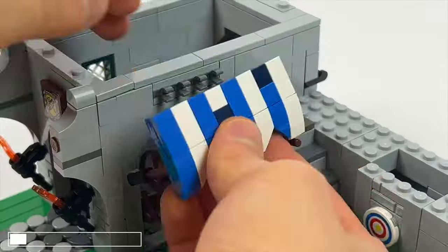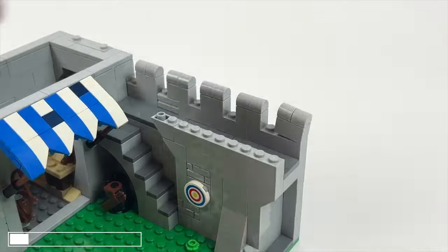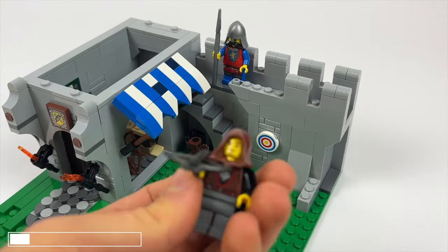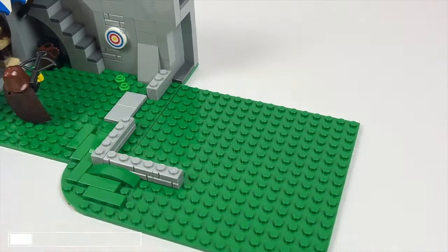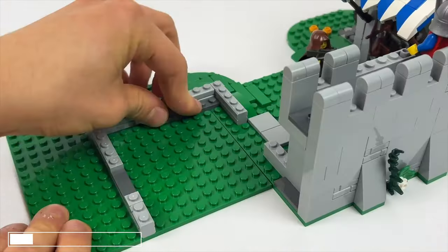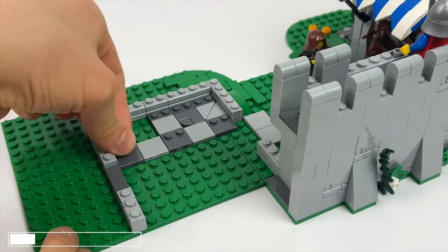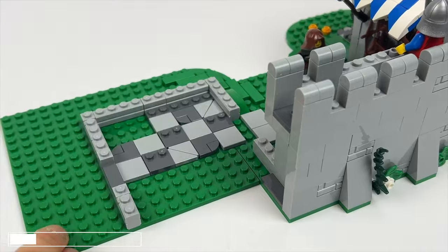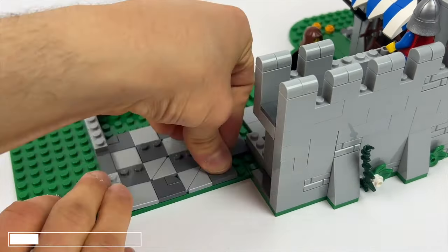A small awning is attached to the side of the house. The city wall is then completed and topped with battlements. Additionally we place the first two minifigures of the set. Next we move on to the cheese maker's house, placing another large plate next to the previous ones and starting with the foundation. The floor is built with various gray colored pieces in a checkerboard pattern.